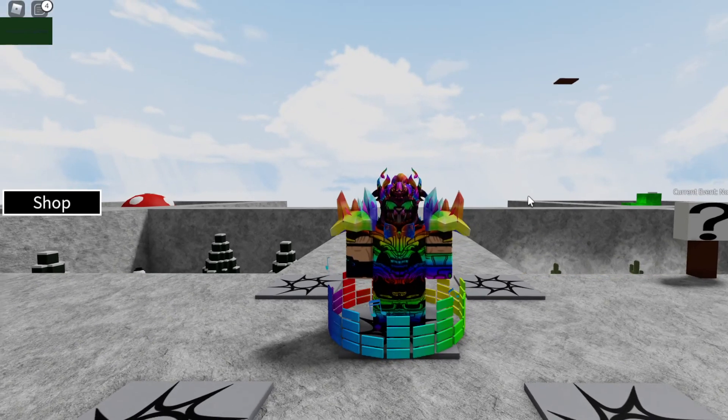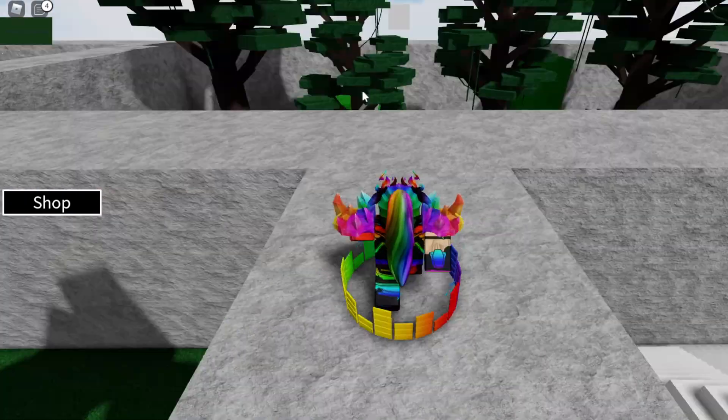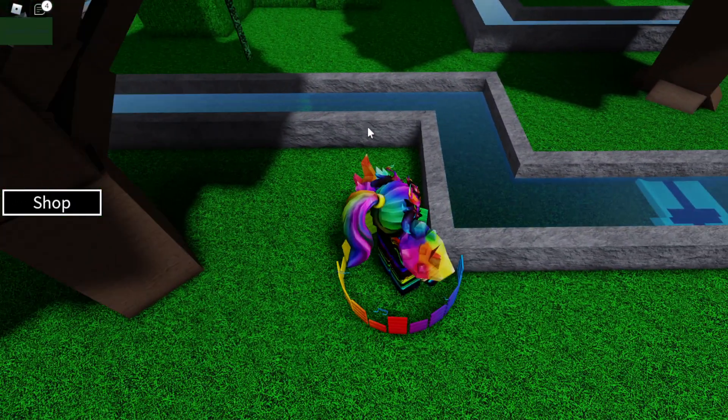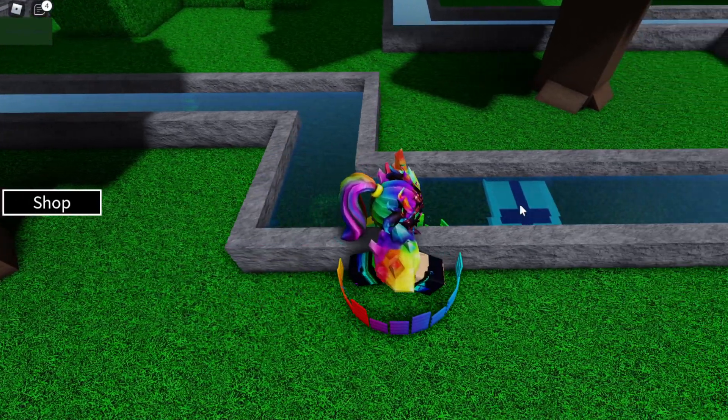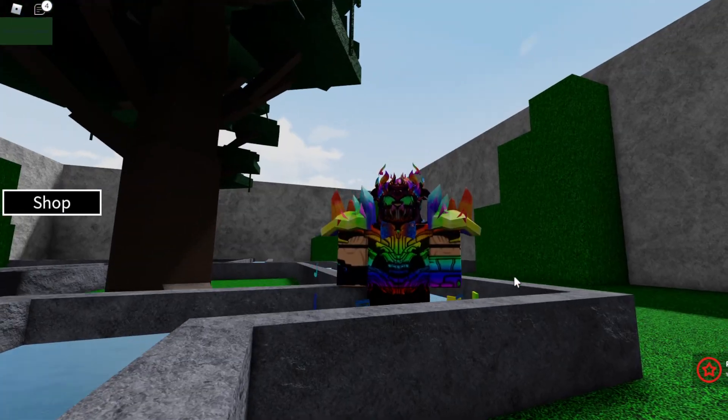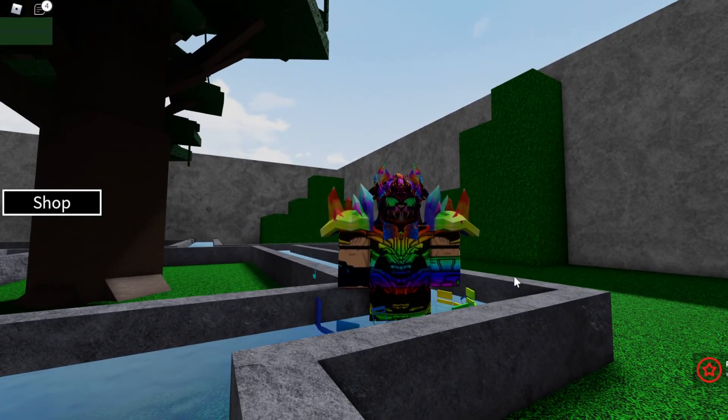In order to get the Finland flag, from this starting point right over here, you're going to turn left and head over to this little forest area. Once you reach the forest area, you're going to drop down and head over to this little stream. If you notice in the stream on the right side, that's actually the Finland flag. Once you find it, go ahead and touch it and you should get the Finland flag.